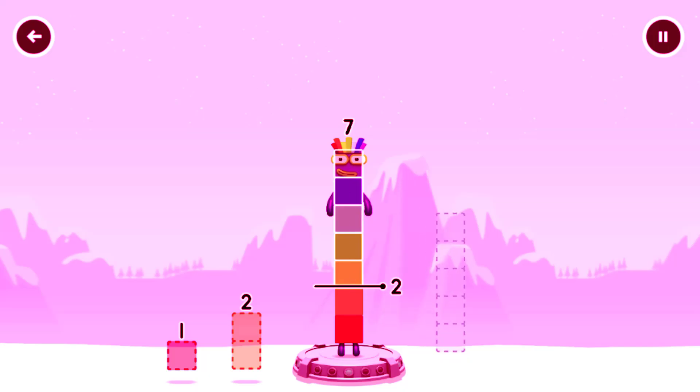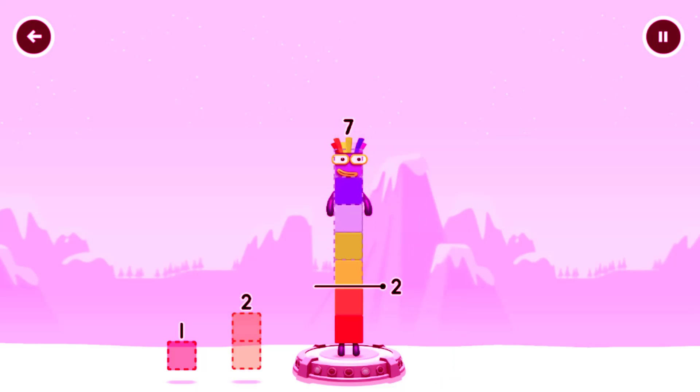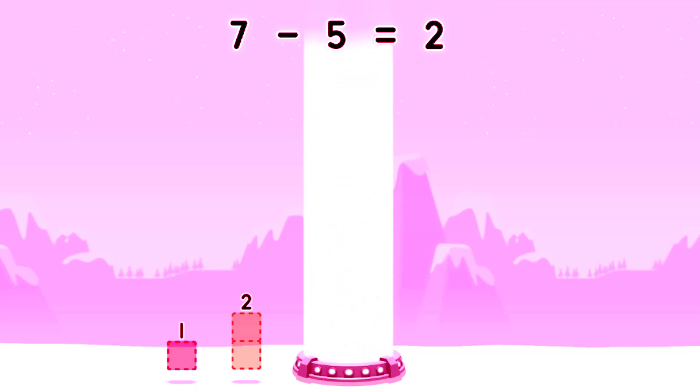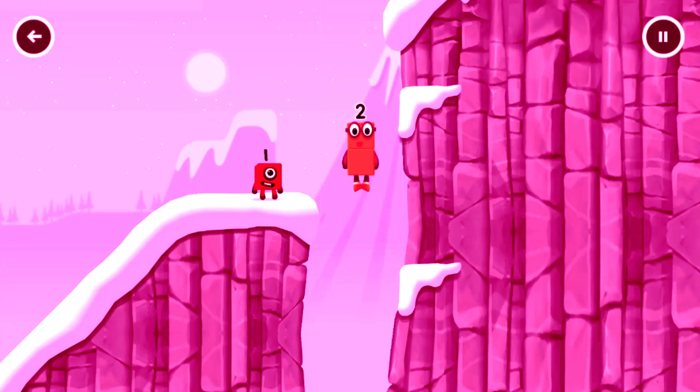2, 2, 5, 5, 5. Try a smaller number. 5 — correct! 7 minus 5 equals 2. OK, good job!